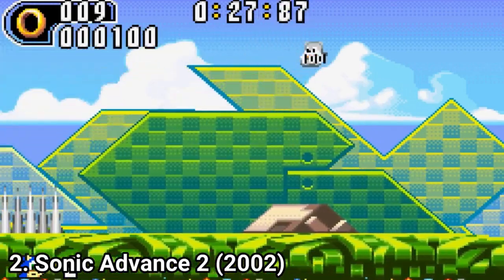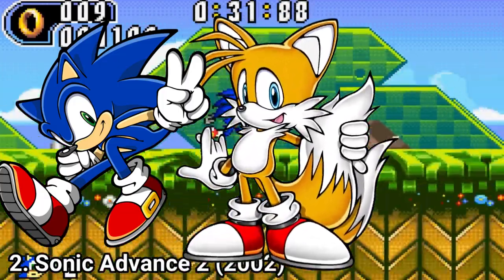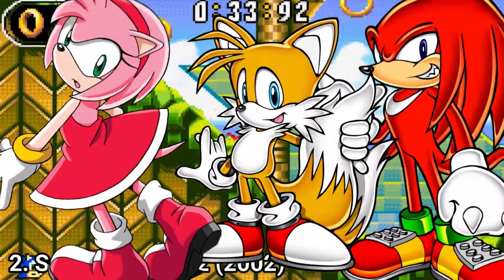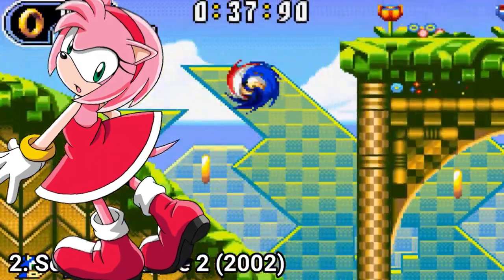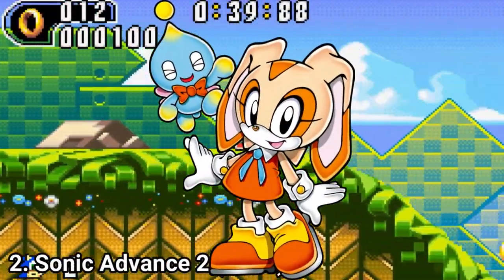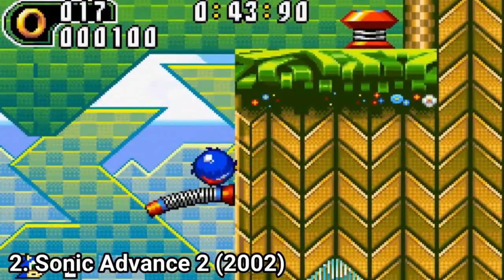In the first game you get four different characters: Sonic, Tails, Knuckles, and Rose. From the second one you get one extra character, totaling five — you get Cream the Rabbit. The story is simple: you have to stop Dr. Eggman in all of the three games.